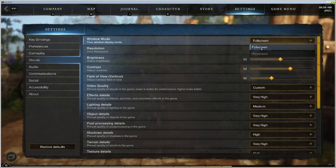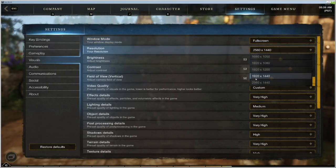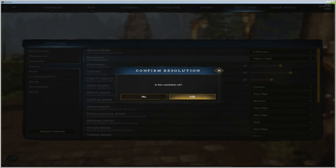If you select full screen again, nothing happens. If you change your resolution, you're still in windowed mode even though it says you're in full screen.